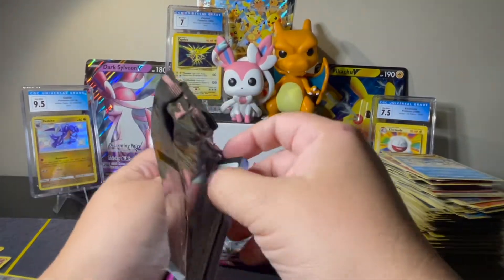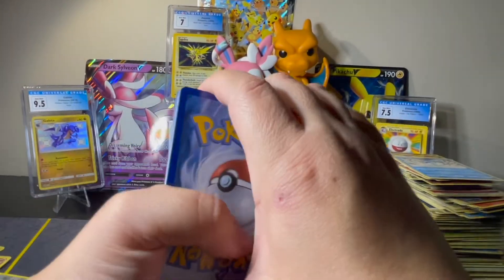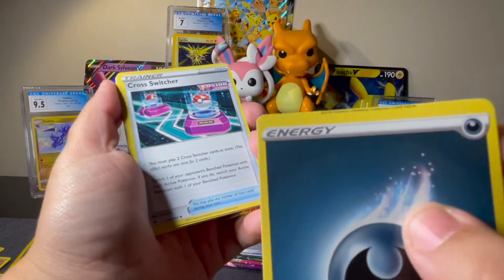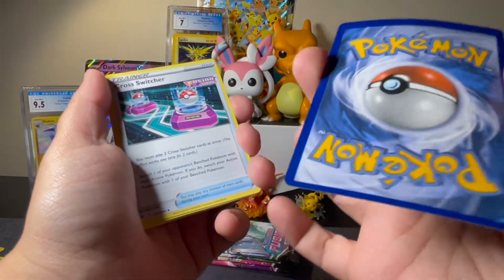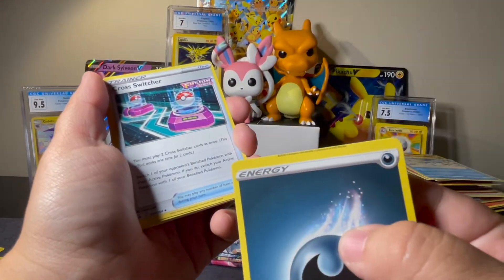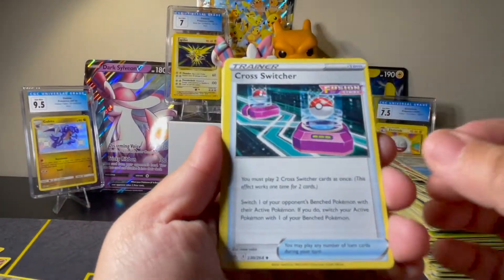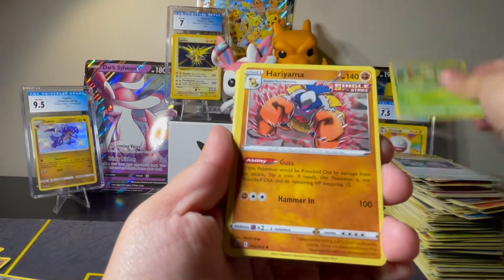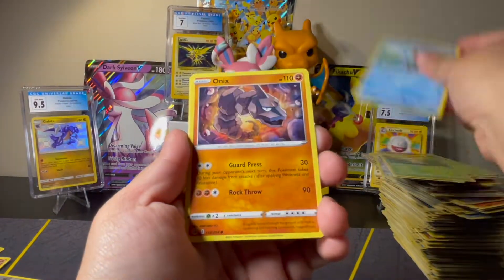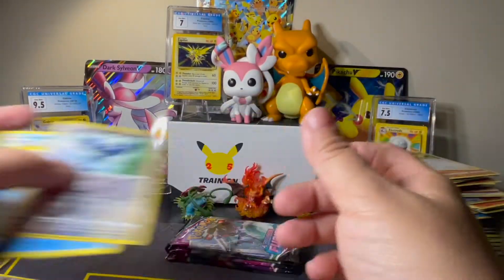Last few packs, still not doing so hot. I think I just don't have luck with anything other than Brilliant Stars with booster boxes. Wow, another misprint energy card — it's like it printed the bottom of the energy card before it. Anyways, we've got Cross Switcher, Breloom, Hariyama, Klefki, Shroomish, Chewtle, Onix, Meowth, Corvusquire Reverse, and a Non-Holo Rare Azumarill.